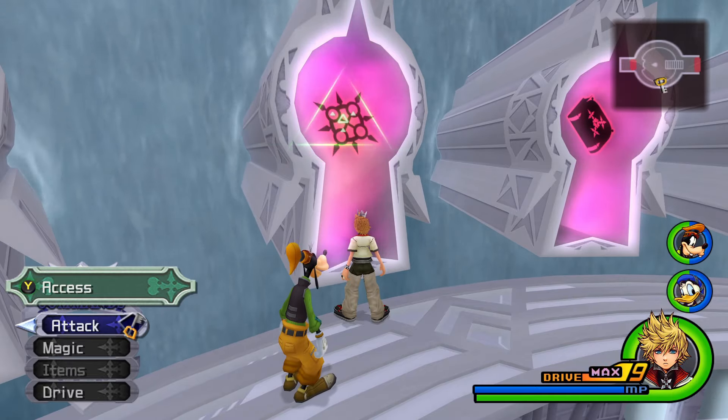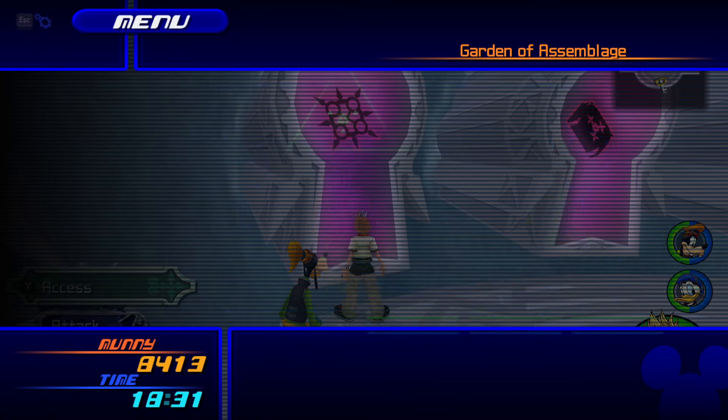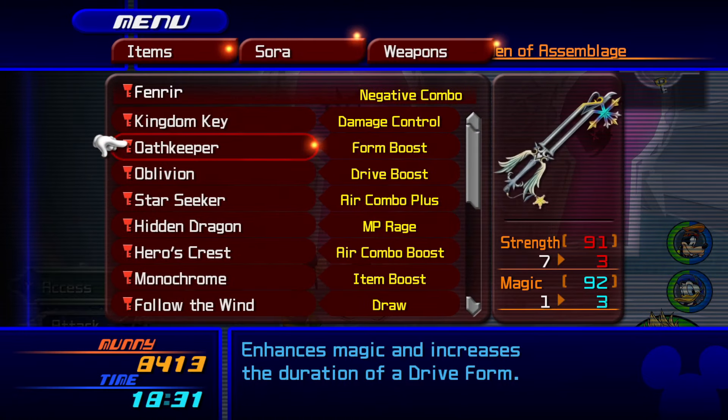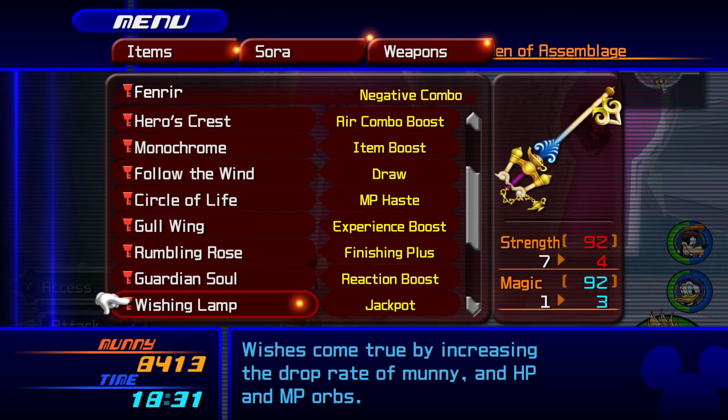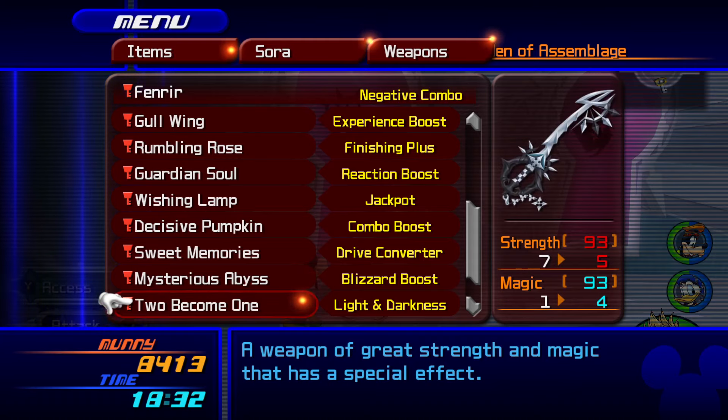We're going to be starting with one of the most annoying but one of the most fun fights, which is actually Axel. For this fight there are multiple ways to handle it — you can just fight him regularly, which is simple, or you can go with the cheese way.